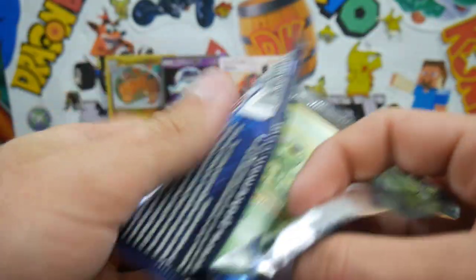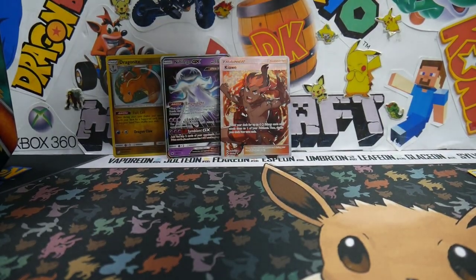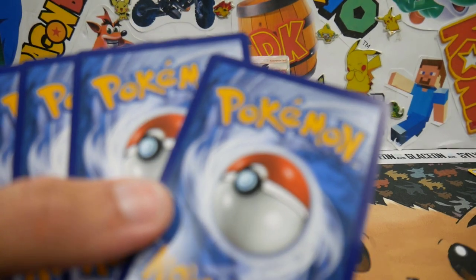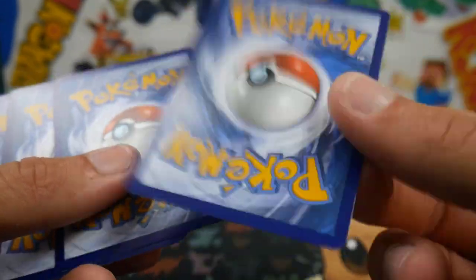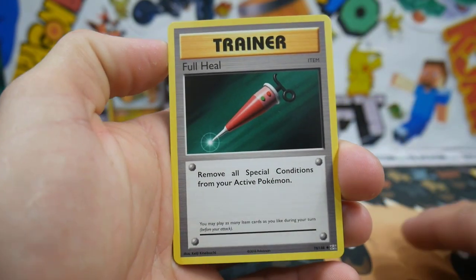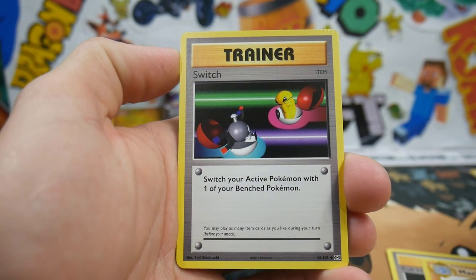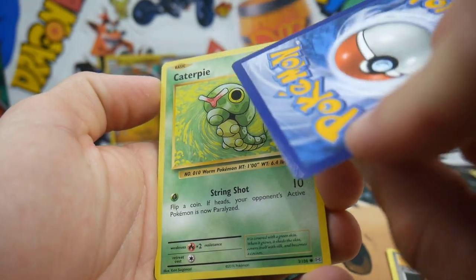And we have Evolutions to finish off this tin — this is going to be awesome. These packs right now for Evolutions are going for around $25 Australian. There is a crimped card at the front on that one — oh, that's the crimped card. Okay, that one's pretty bad for crimp, so we'll put that one to the side.